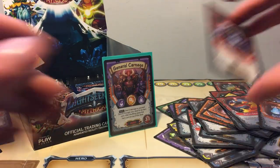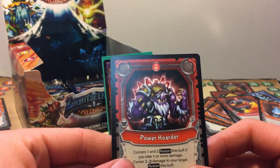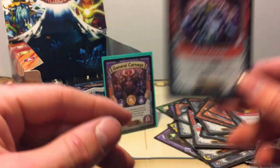I need to read that. Power Hoarder: corner one, restart this buff when you take one or more damage; corner three, damage to your target and restart this buff. Not bad.